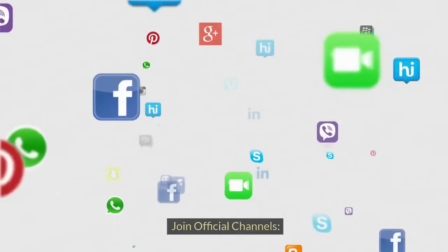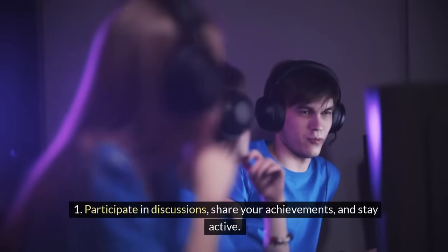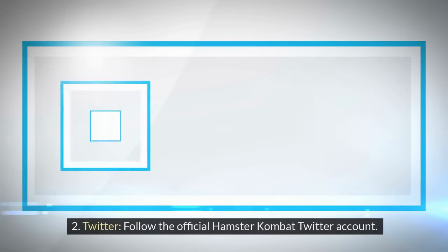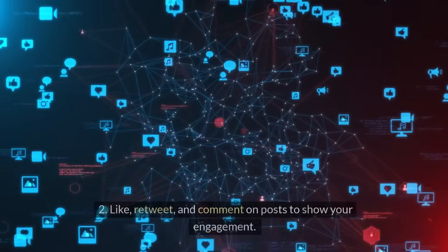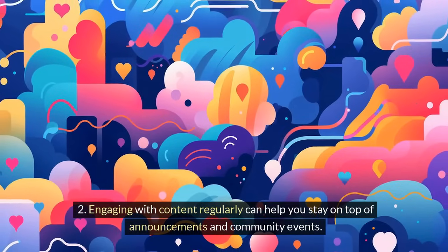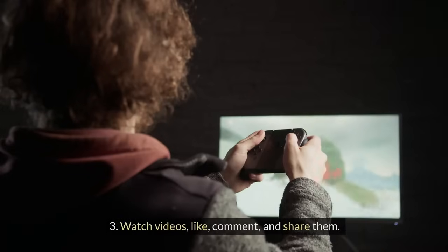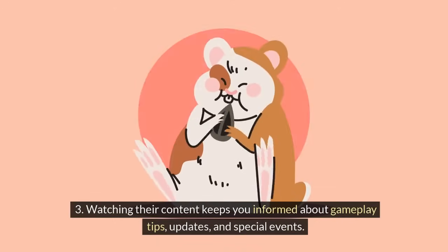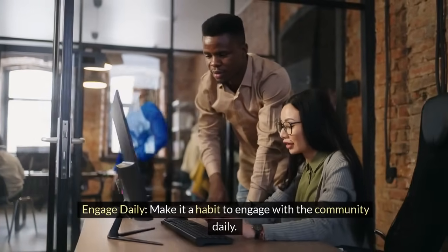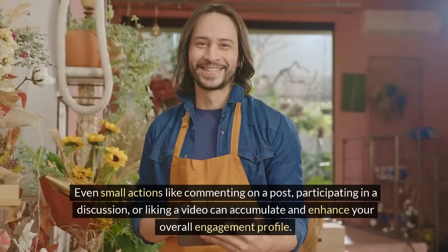Here's how to engage effectively. On Telegram, join the official Hamster Combat group, participate in discussions, share your achievements, and stay active for real-time updates. On Twitter, follow the official account and like, retweet, and comment on posts regularly to stay on top of announcements and community events. On YouTube, subscribe to Hamster Combat's official channel, watch videos, like, comment, and share them to stay informed about gameplay tips, updates, and special events. Make it a habit to engage with the community daily — even small actions like commenting on a post or liking a video can accumulate and enhance your overall engagement profile.